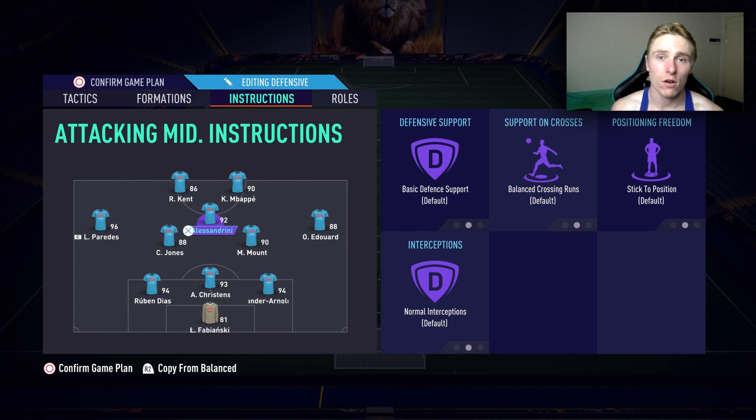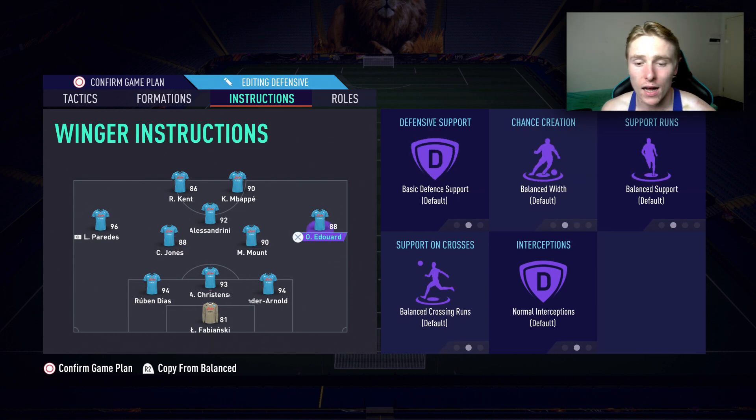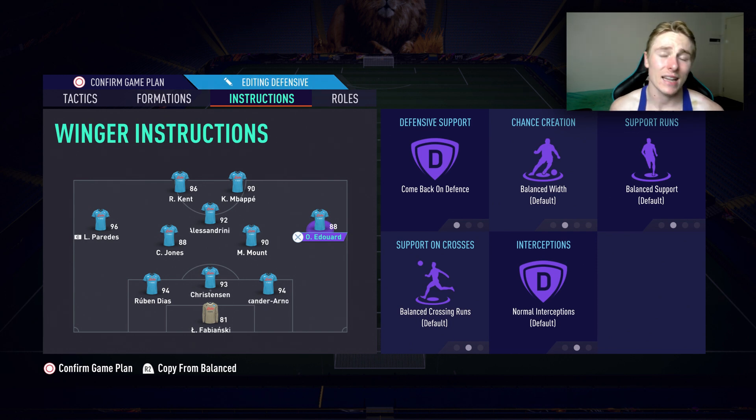Alessandrini is our CAM — he's been left on default; I'm not going to change anything for him. For my two CDMs, they're going to be on 'stay back while attacking' — I want them back helping out with the defense since we're one man down. For Odegaard, I'm going to have him on 'comeback on defense.' What that does is allow my right mid to push up in attack, but also drop back so I've got four at the back in defense. Really, that's not much different from a regular 11-man formation.